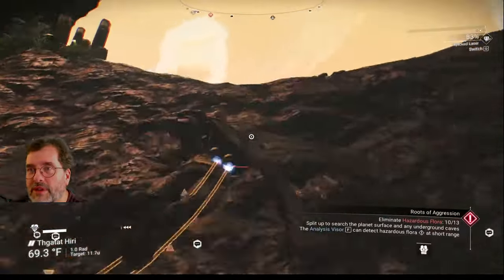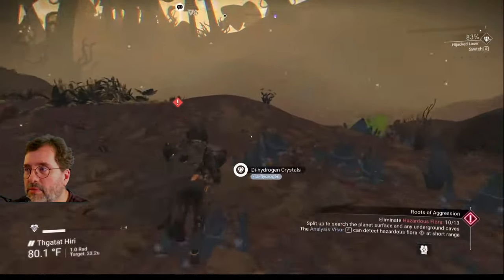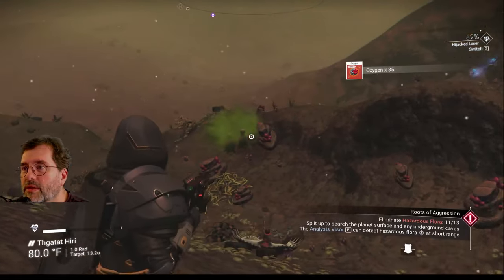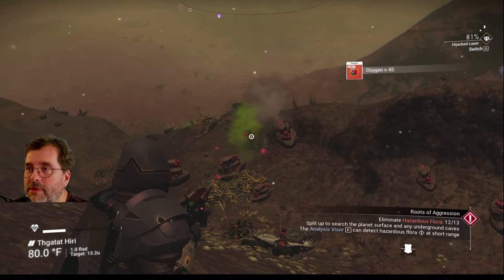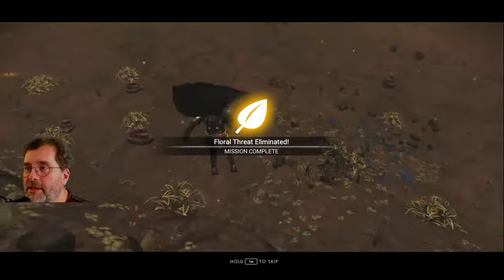Let's get out of the cave. There's a snapper right there, and two blowhards right next to each other — that'll complete my 13. One... two... and we're done. Eliminated — we're all set.